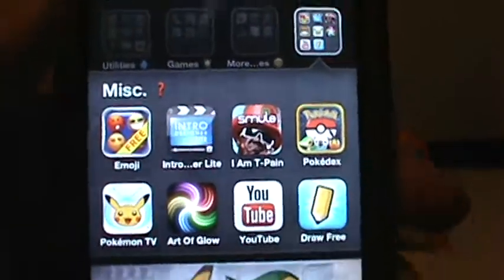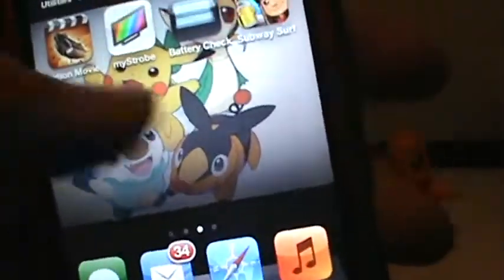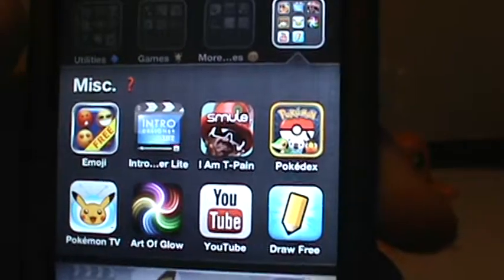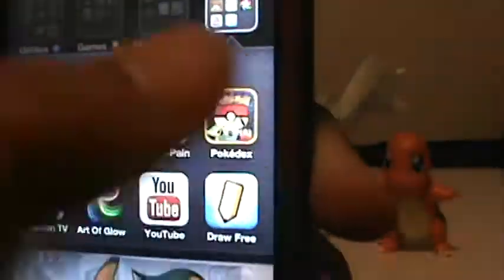Then right here in Misc — Miscellaneous — I have Emoji, which are basically the things you can use to type with. Intro Designer, IMT Paint, it's like an auto-tune thing, and Pokedex 3D Pro — this app is cool.